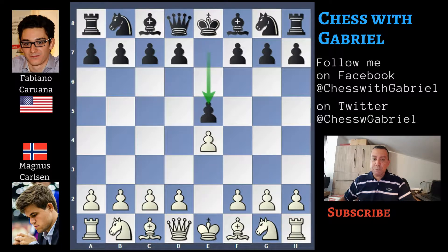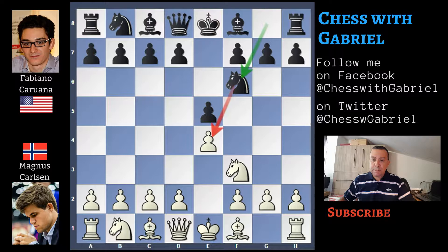E4, E5 for Caruana, Knight to F3, Knight to F6 — the Petrov's Defense, which is Caruana's favorite.